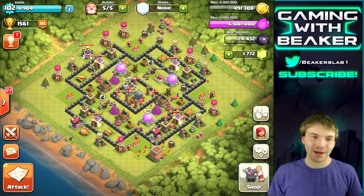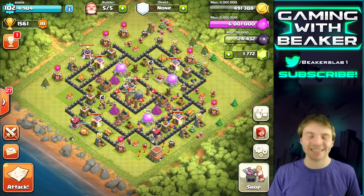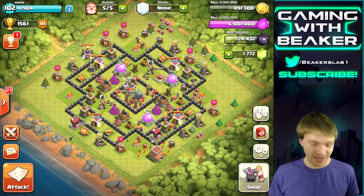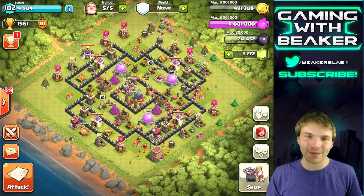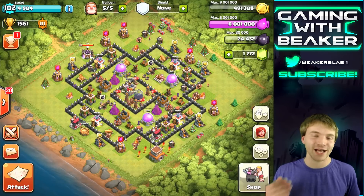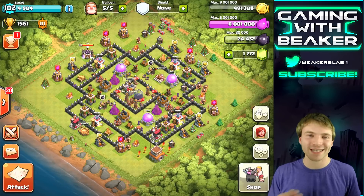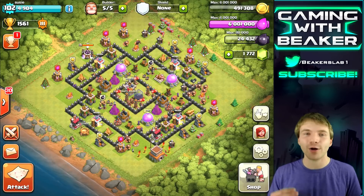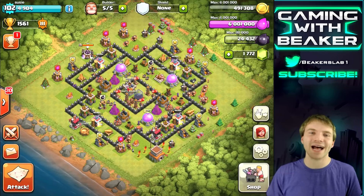Then we just have to start one more upgrade in the lab and we're done — we're actually gonna press the upgrade button on that townhall pretty soon. I'm a little nervous about it, but I want to get to townhall 9. As long as everything is maxed here we're gonna do it. Let me know what you thought about this video — if you like these strategies, leave me a like, a comment, and subscribe if you haven't already. Thanks for watching, I'll see you next time!